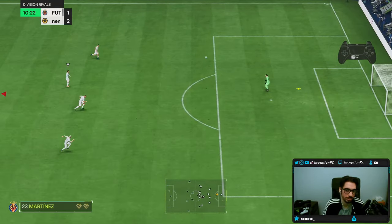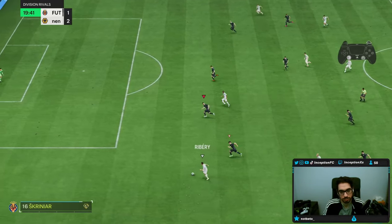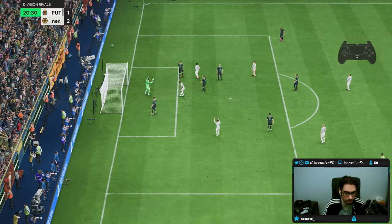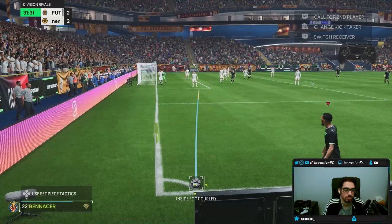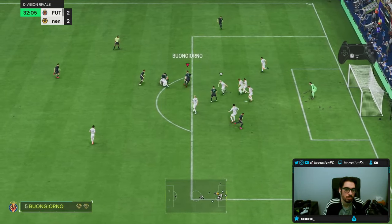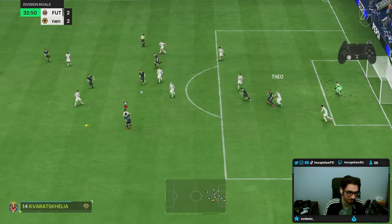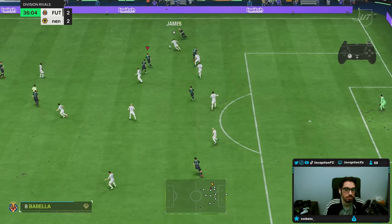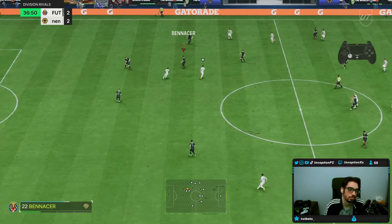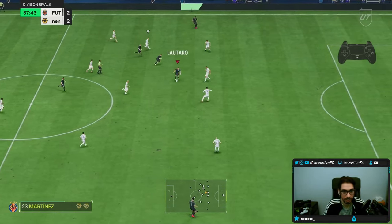We also score from midfield — no chance. I tried to see if I could get a crazy block there. Imagine if I scored with him. I'm telling you, Benacer is like that guy. You already got like an actual good promo card.